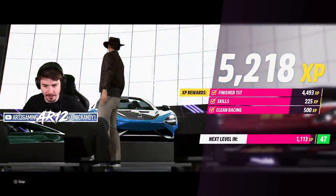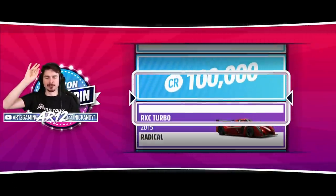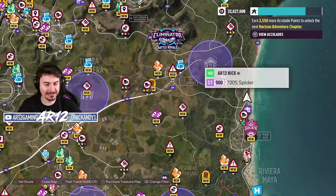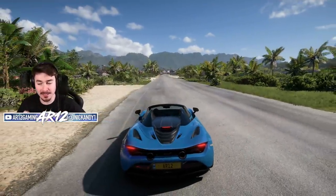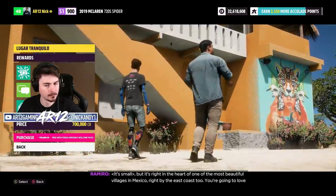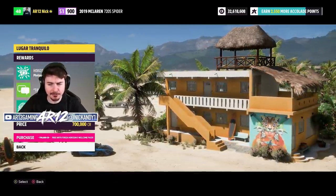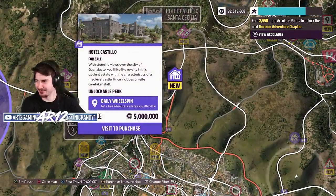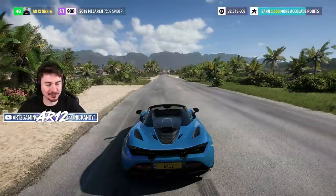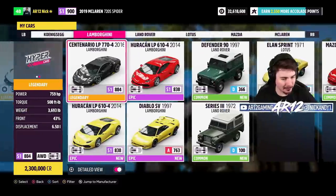We just got 2,000 accolades from that race, a whole bunch of XP, and we get another wheel spin — streamer luck. Today is a very good day. We only have two and a half thousand more accolades left before our next Horizon Adventure chapter. Why don't we head back to the house and build up another vehicle? It's right in the heart of one of the most beautiful villages in Mexico, right by the East Coast. I already have a Huracan in my garage — no way!